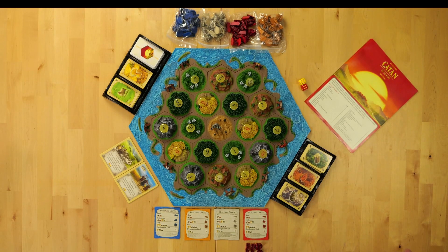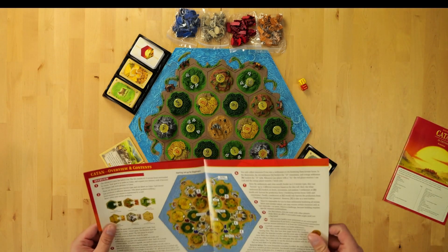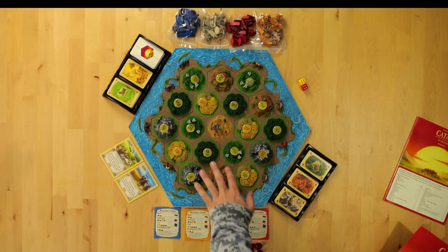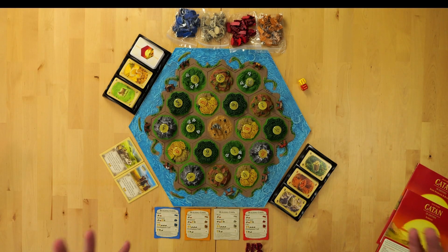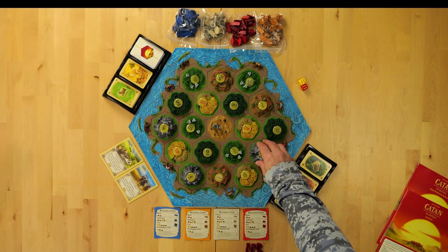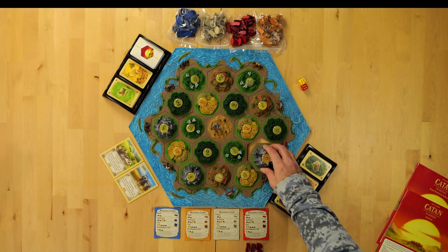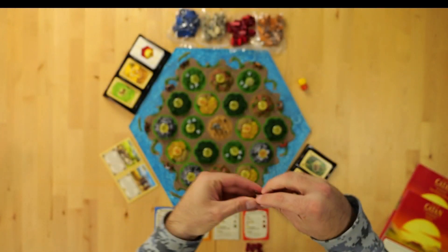Alright, so now that we have the game set up in a generic way, I'll explain it. In the rules overview there is a setup, as you can see here in the instructions — it shows where each piece should go and the numbers for beginners. However, the game is designed to be set up in any way between each of these little tiles here. This is the 3D version of Catan, and these numbers are all interchangeable, as well as these little ports here, which I'll explain in a little bit.